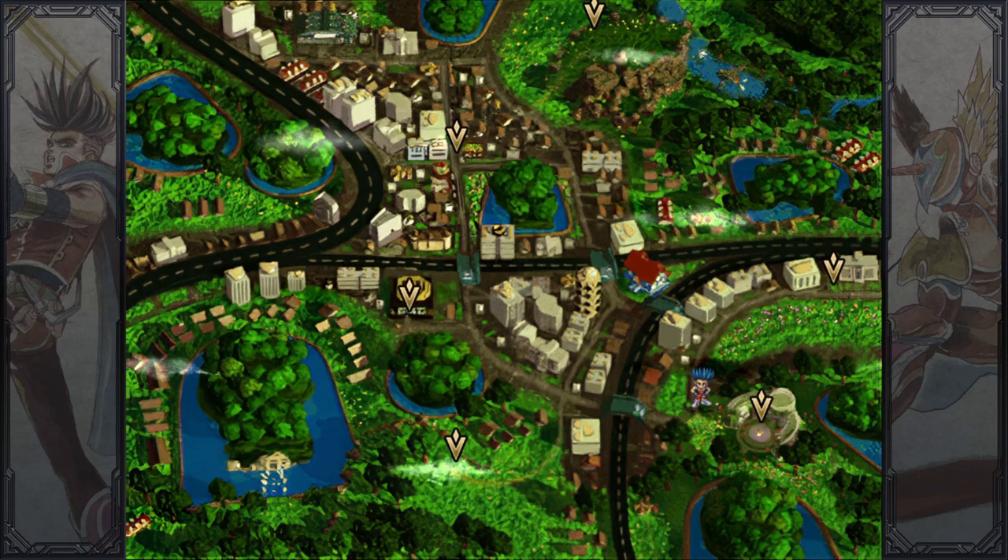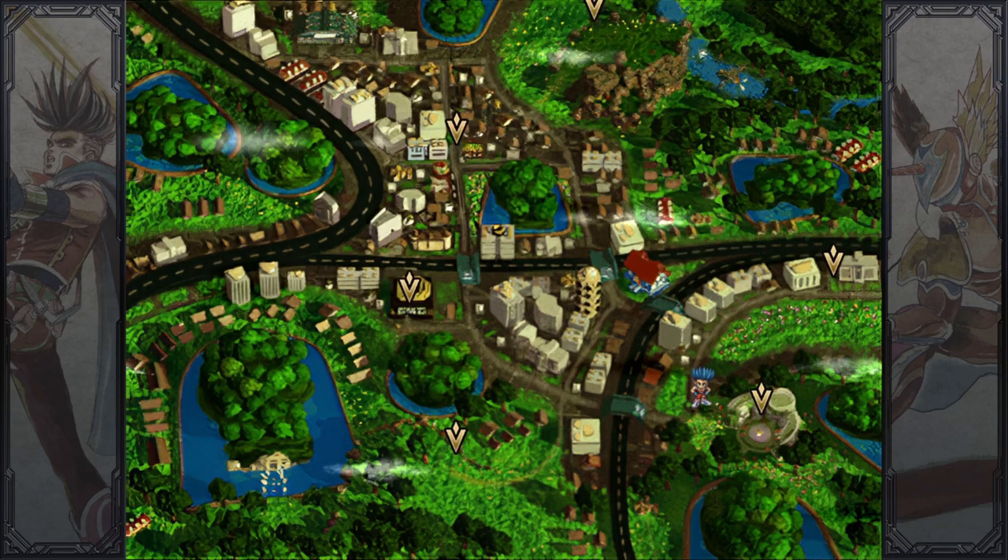As we all know, in Saga Frontier, armor is divided into six sets: headwear, armwear, legwear, bodywear, body armor, and bodysuit.